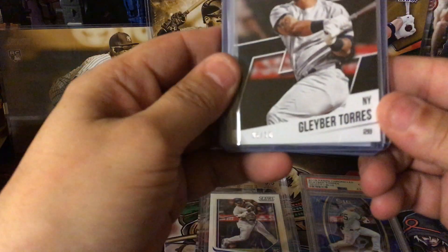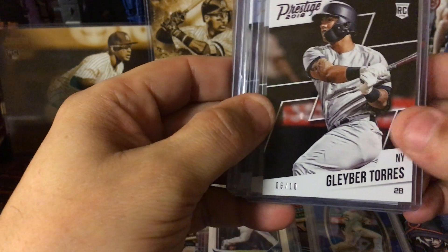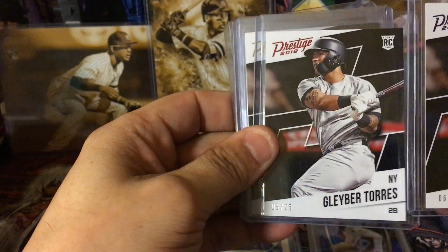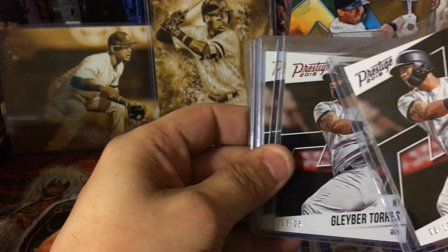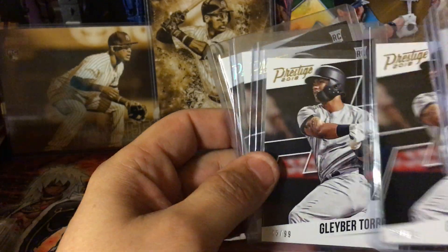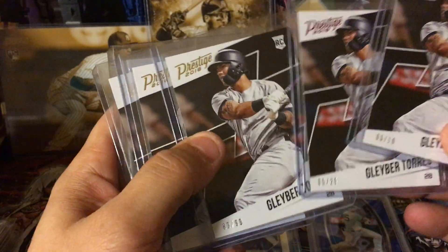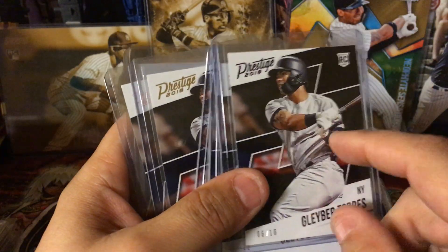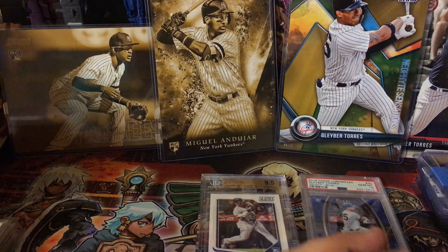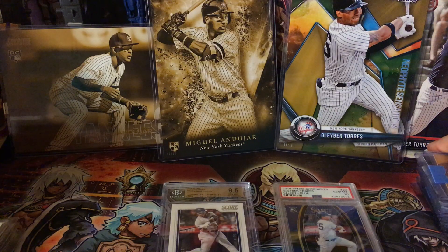Next, Panini Prestige. First one's a banger — I like this one. It's a purple numbered 6 to 10, I like that a lot. Then behind it we have number 5 of 25, it's a red. Then this one's gold numbered to 99, and then two silvers to 199. There's a green emerald numbered to 5 which I do not have — I haven't seen it but I know it exists. Okay and I don't have nearly as many Glibbers so this one won't take nearly as long.